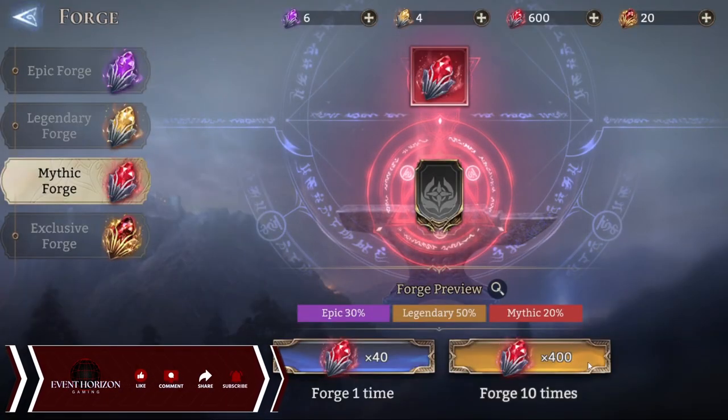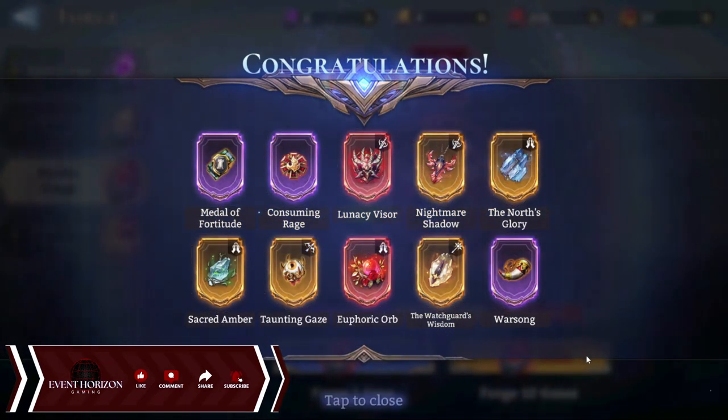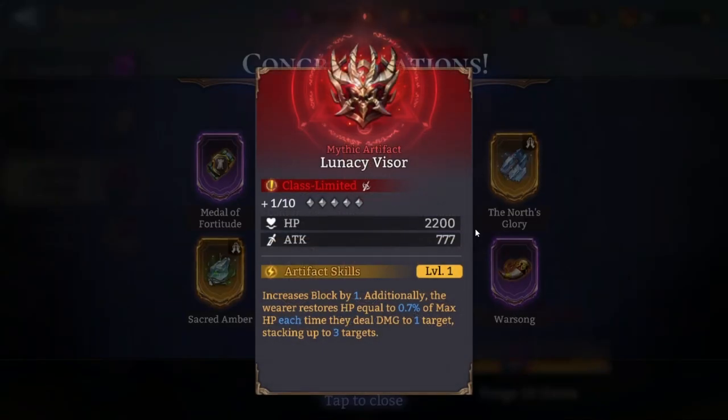That's nice. Let's see what we get with the last 600, because we're going to be summoning. For the advisor and the 40 corp — we asked for the Story Corp, so we got a dupe, so it's fine. It increases block by one; additionally the wearer restores HP equal to 0.7% of max HP each time they deal damage to one target, stacking up to three targets — so a maximum of 2.1% HP restoration for each time they deal damage to one target.